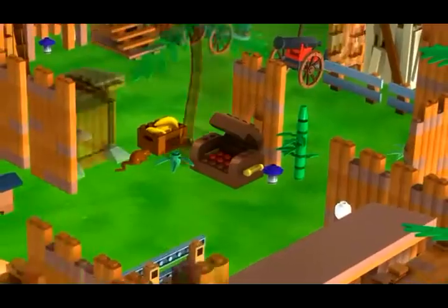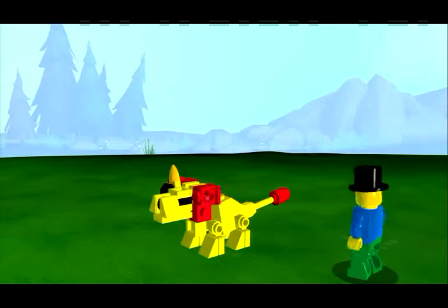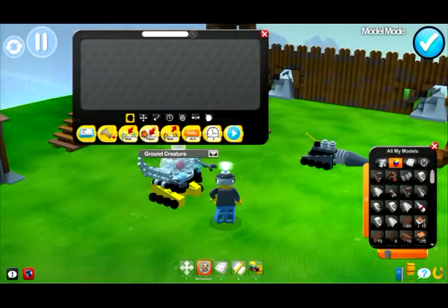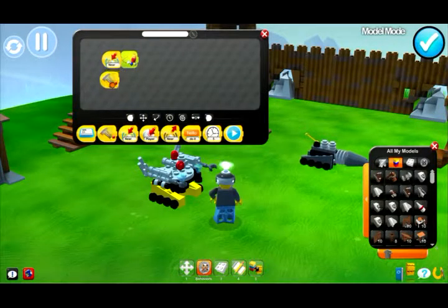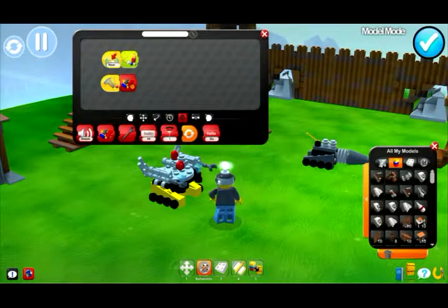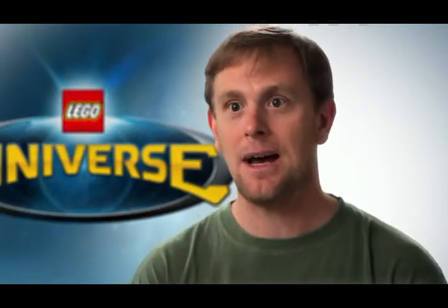So now we're getting into brick-by-brick building — the analog to real-life LEGO building, where we're putting a brick together at a time. Then the final step is adding behaviors to your creations. There's a programming language that basically looks like puzzle pieces, and you can set up triggers like when I get near something or when I get hit. Then you can make things break apart, play an animation, do a sound, shake around, or turn sideways. There are just so many possibilities.